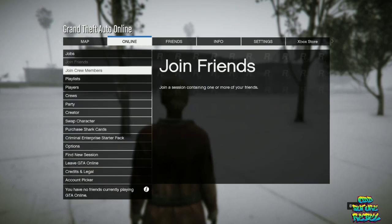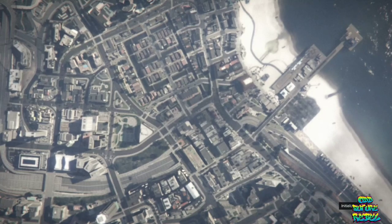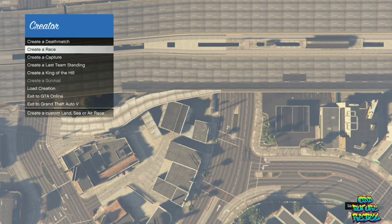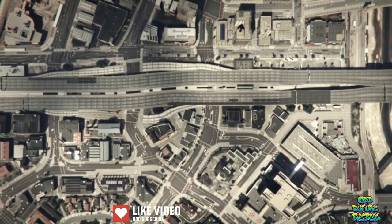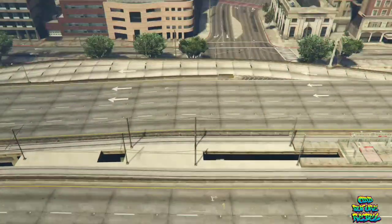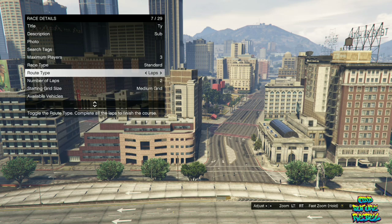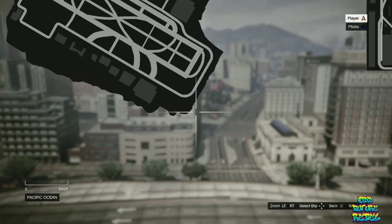Open your pause menu, go over to Online, go over to Creator and accept the alert. You should see a little menu pop up on the top left. Create a Race, then create a Land Race. Go over to Race Details — on the title and description put anything, and for the photo just take a random one. Set maximum players to three, route type to Point to Point, and default class to Super. Then open your pause menu and warp over to LSIA.